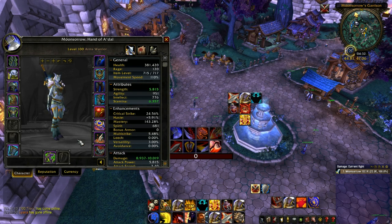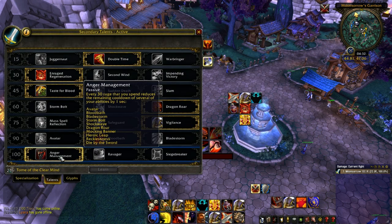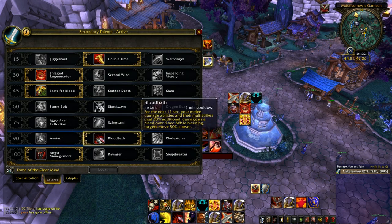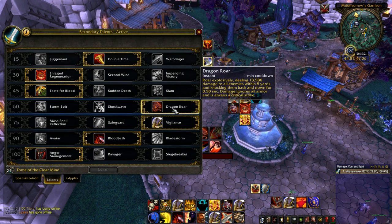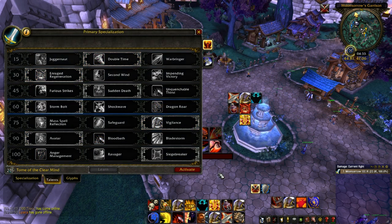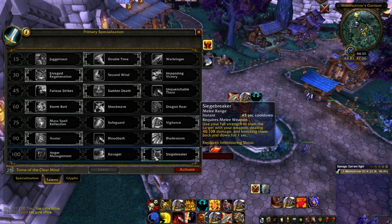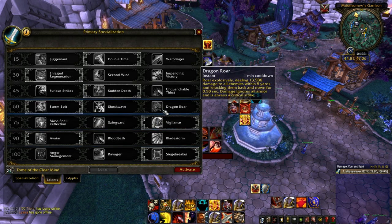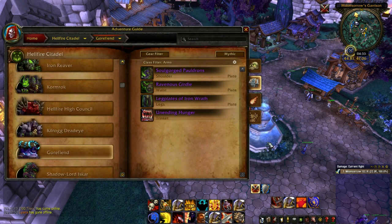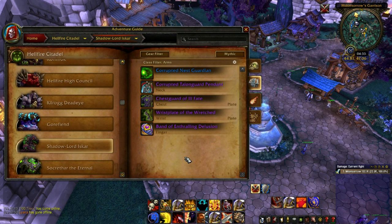Arms during Feast of Souls will absolutely destroy, especially if you have the legendary ring — I've been unlucky and only have 25 at this point. Basically, Arms on that fight is pretty much guaranteed. Talent-wise, I would say AM, and then Bloodbath or Avatar — Avatar does more damage in that one-minute burst, but Bloodbath is quite good over the full fight. Dragon's Roar is obviously good for getting inside. On Heroic Fury you'd run AM or Siege Breaker depending on fight length, probably Siege Breaker — Avatar, Dragon's Roar. You could almost play Bladestorm if you're slow at killing stuff, but I wouldn't recommend it.